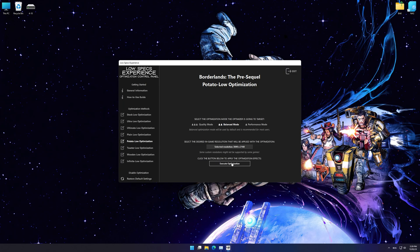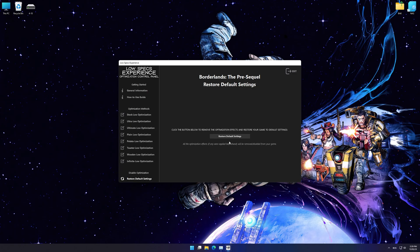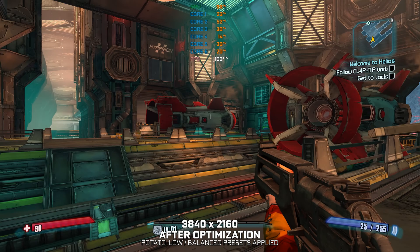This is something you will need to experiment on your own in order to see what works best for your system. Once you decide which optimization presets and resolution you are going to use, press the Execute Optimization button and then start your game. Also, if you are not satisfied with what you see, you can always restore your game to default settings by choosing the Restore Default option.